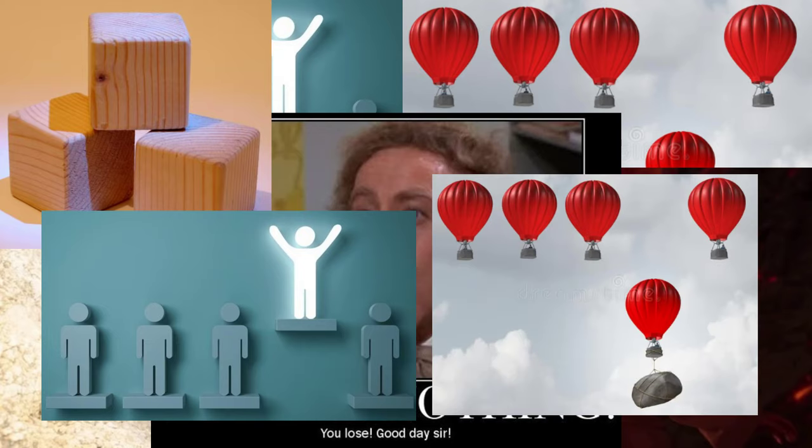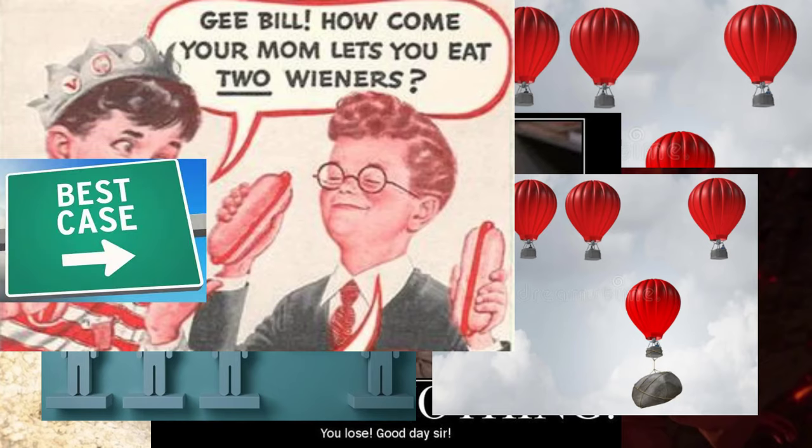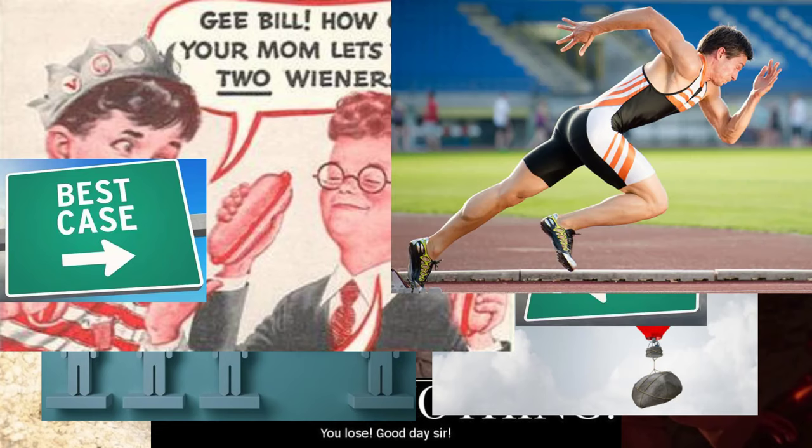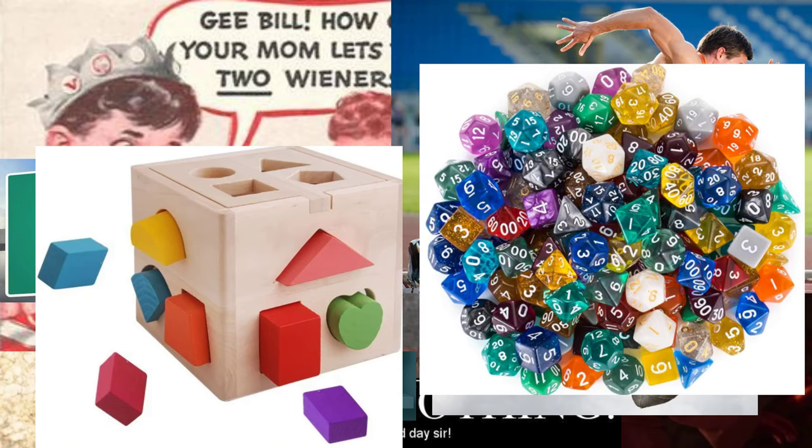Whichever you get, you roll 2 dice instead of 1. If you have advantage, you get the better roll. If you have disadvantage, you get the worst roll. It's fast, it's simple, and it lets players do their favorite thing — roll a lot of dice without math. People love this system, and it's a great rule, but it does have its problems.